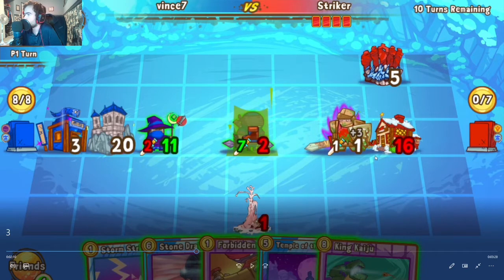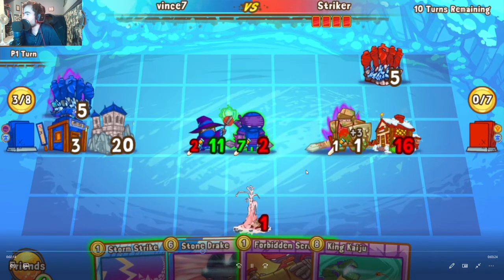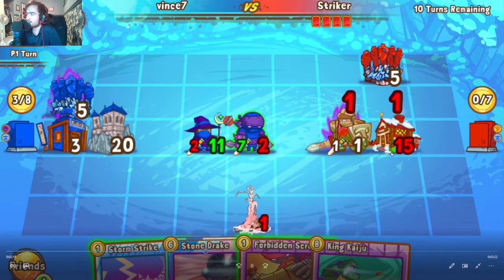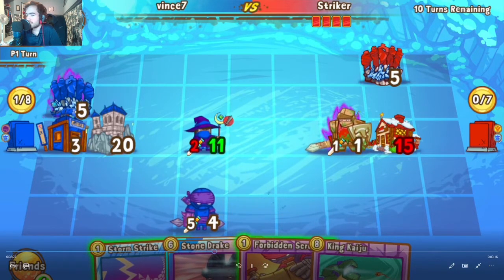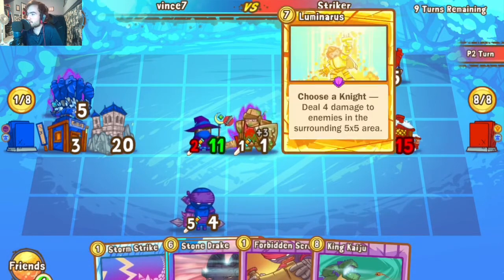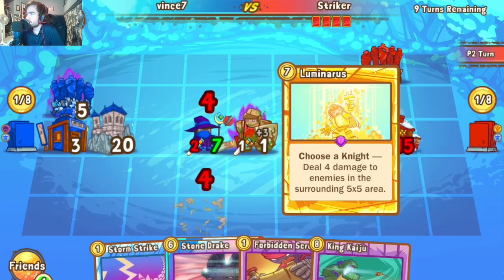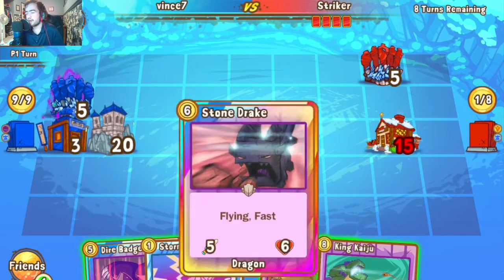Missing that seven damage certainly hurts, especially for a crusader deck. Sume is put out in the open, Coru connects to the Pillar to finally clear it off. Then a desperation Luminaris from Striker — kind of feels bad to use it, but he has to clear out Coru somehow so it's not continually bounced back to hand. This yields a Stone Drake, which clears out the Earth Knight very effectively.